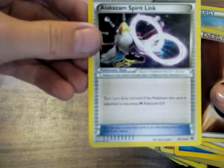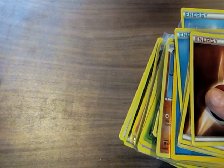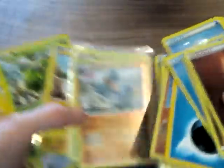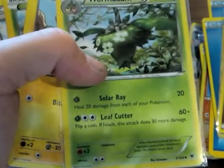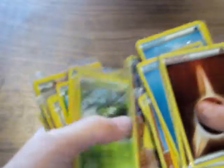Right here is a really good card — Alakazam Spirit Link. These Spirit Links are really handy. Alakazam Mega really isn't the best Mega Pokemon ever, but it's okay. Golem — also a Reverse Holo, you can kind of see the shine. Not that great of an attack, but it's pretty cool. Wormadam is a very playable card depending on what type of deck you have — it's only an Uncommon, which is kind of surprising.